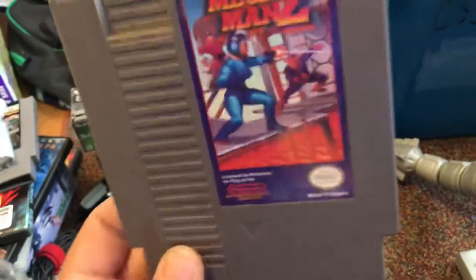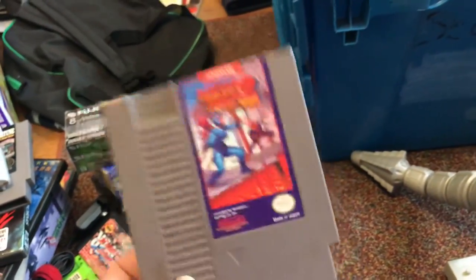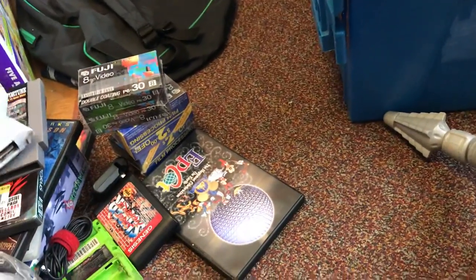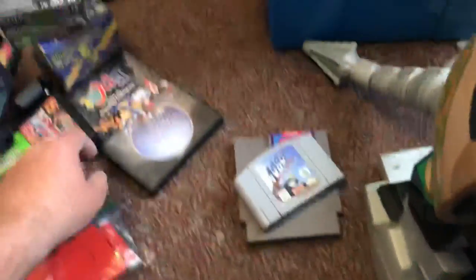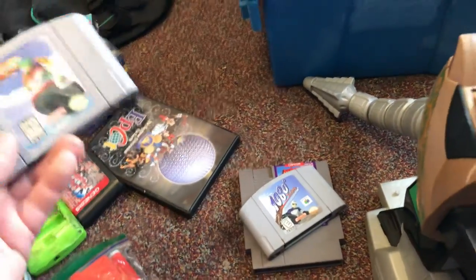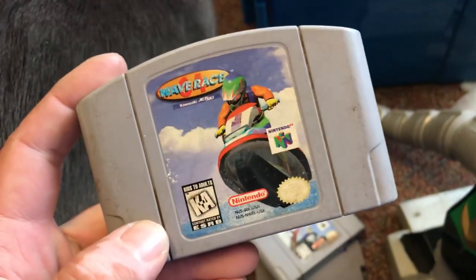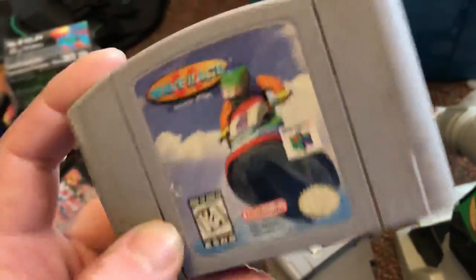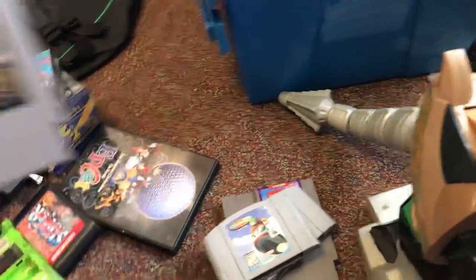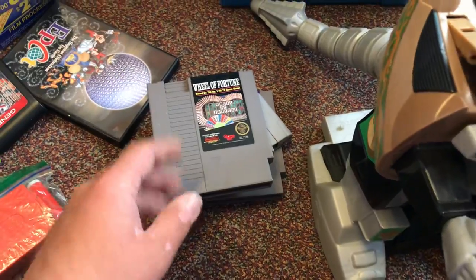This I got from AJ in a trade — I gave him a Dick Tracy complete in box, and he gave me this and this as a trade. These are games I needed for my collection. Also in AJ's box — this was in his box. AJ, if you didn't know this was in there and you want it back, let me know, but I actually wanted this game too, it's one of my favorite games. This was also in that box, AJ — I know they're not something great, but if you didn't intend to put them in there, definitely let me know.